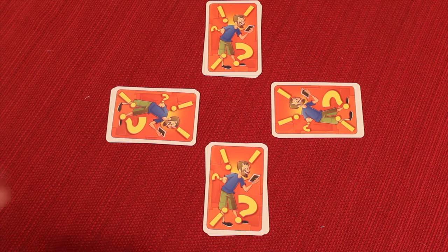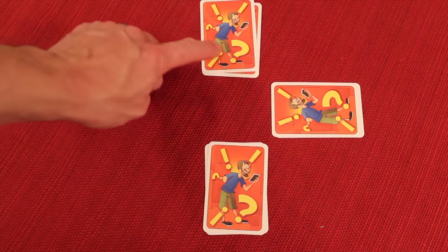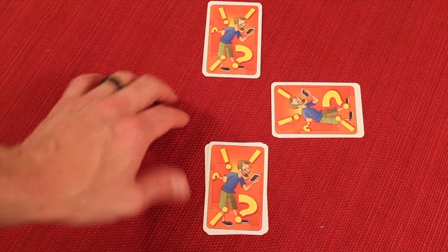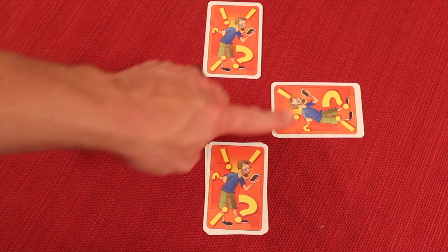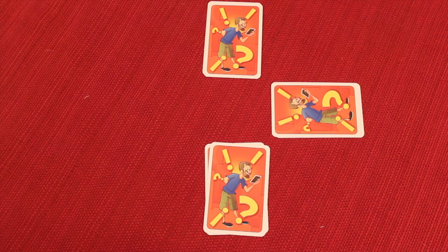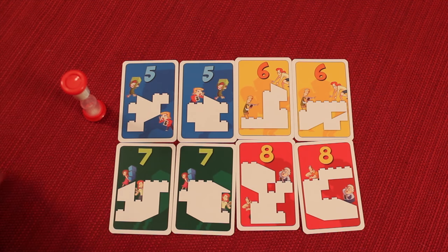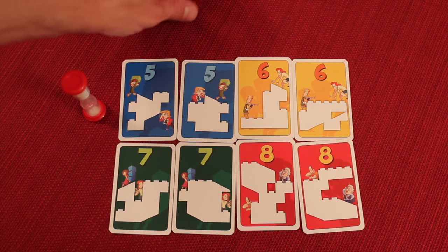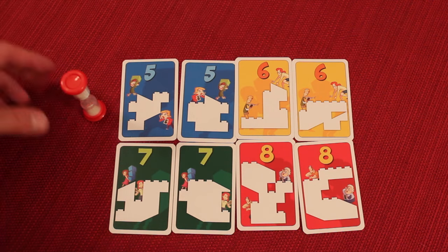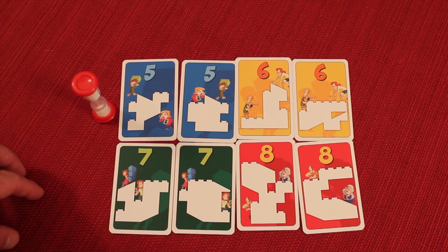If you're playing with an odd number of players, say three, the leader does not play that round — the other two become partners. With more players and still an odd count, you continue the same way but the leader does not choose. Once teams are formed, the timer gets flipped and both teammates decide who is the architect and who is the builder. If they don't decide before the timer runs out, the player closest clockwise to the leader becomes the architect.